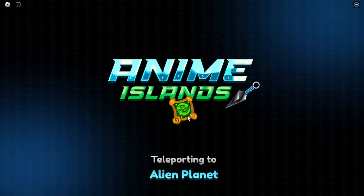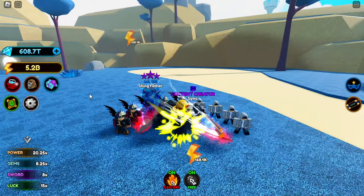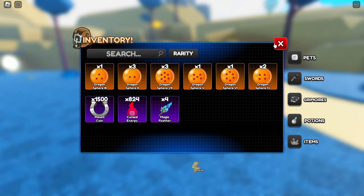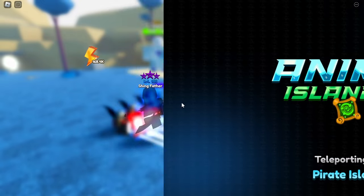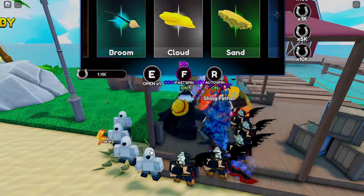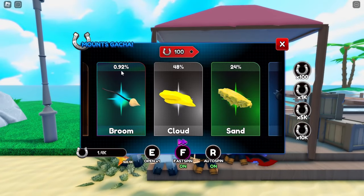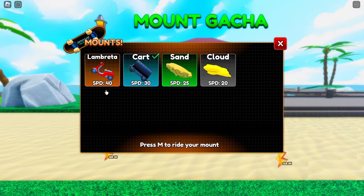I'll just get 1,500 more and cut back once I have it. There we go — 1,500 mount coins again, time to spin. Coming back, talking to him, turning on fast spin and auto spin. The broom is actually the 0.92% chance — we want that. We got the scooter, let's check it out.